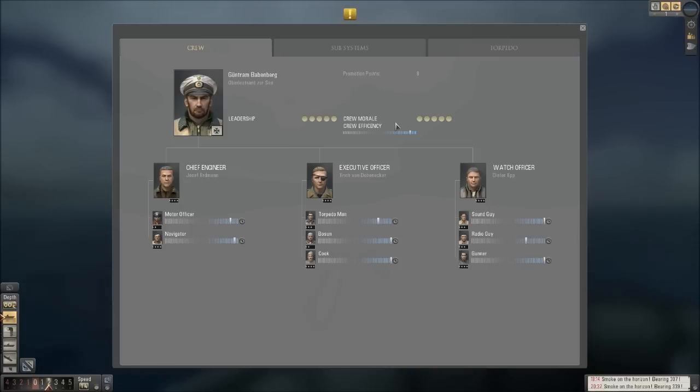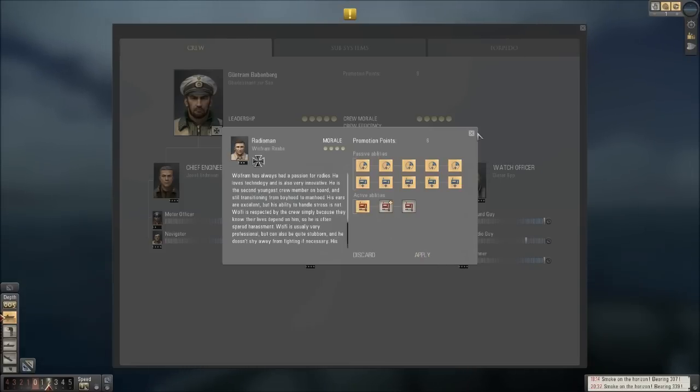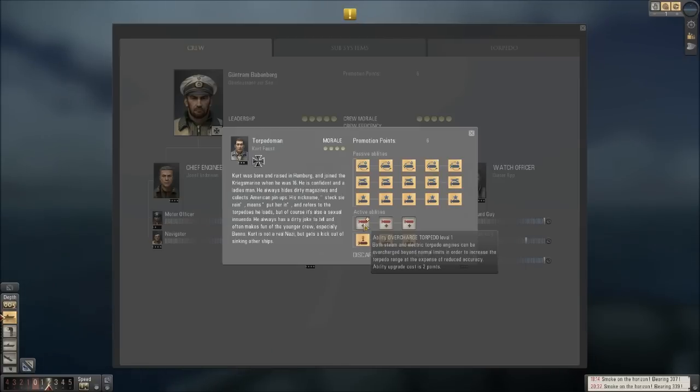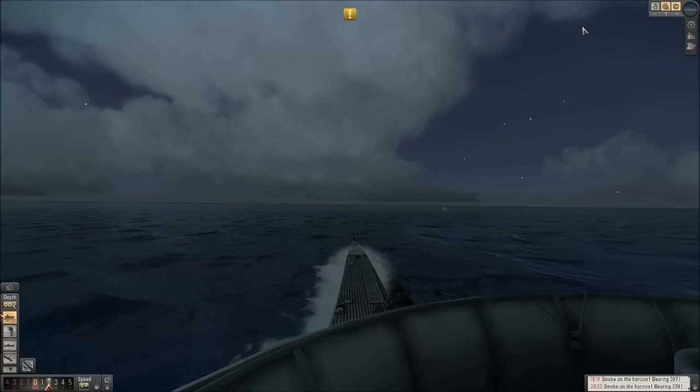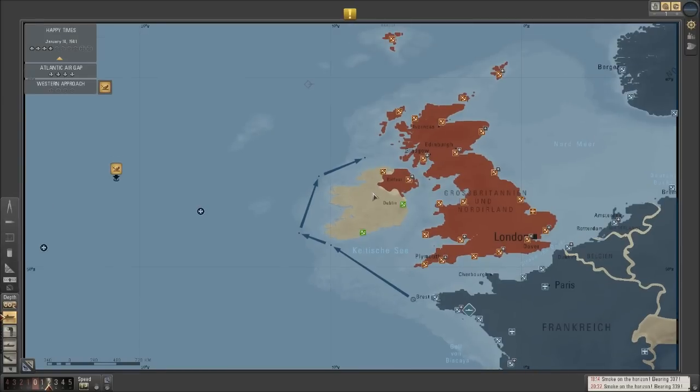One thing I did forget when we were leaving port is we have eight promotion points to spend. Sound guy's looking good. What we'll do is put a point into our radio guy — or technically two, the way that's working. Gunner's got nothing. Torpedo man — overcharge torpedoes, sure, why not? Sounds good to me. Don't know if we'll ever use that. Oh, it's F-11, so I can see ourselves doing an F-11, F-12 combo. With those points spent, I'm going to keep sailing to the north coast of Ireland.